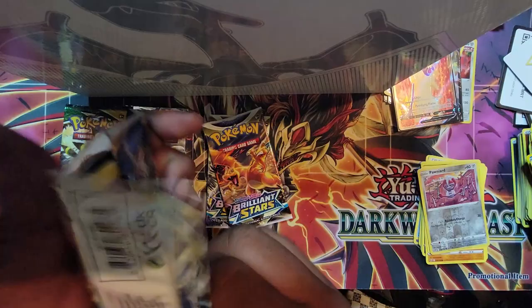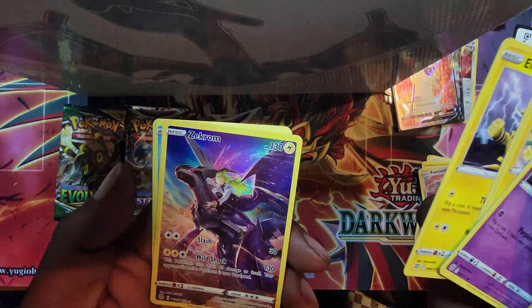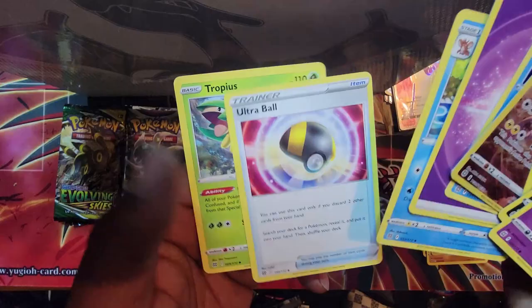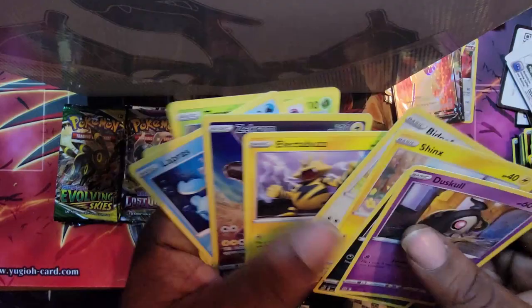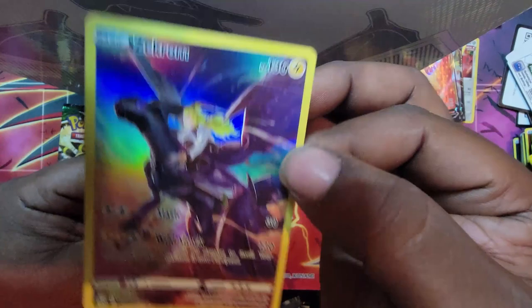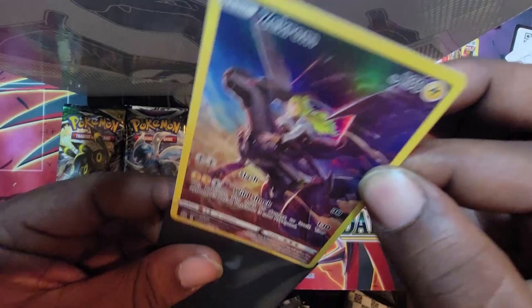Next is Brilliant Stars, we got three. This video's already kind of long. White border — Xerneas, oh that's nice. Lapras, Ultra Ball, Typhlosion, Electabuzz. Coming out the gate with the Brilliant Stars. This is a trainer card too — that's a trainer right there. Let's go.